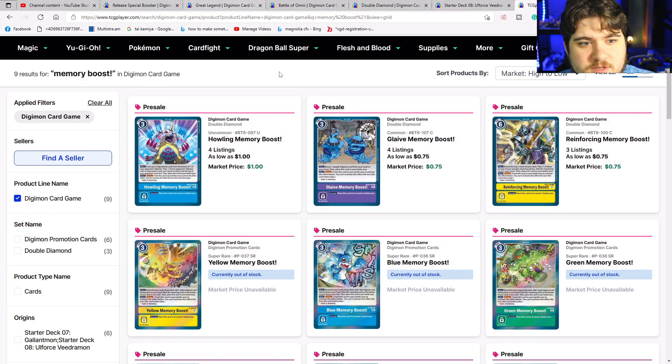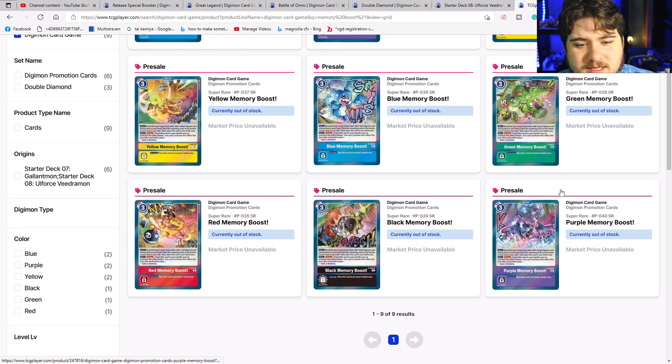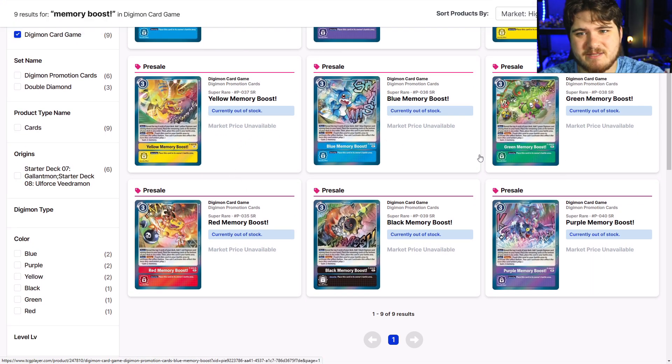Memory Boosters — let's take a quick glance. They're sold out right now and people are trying to sell them for $15 a piece. To be honest, they are guaranteed in the trial deck, so if the trial deck doesn't disappear off the face of the earth you're fine. Don't rush the trial decks — you'll be fine. Hopefully you guys enjoyed the video; remember to like, comment, subscribe, and I'll catch you in the next video.